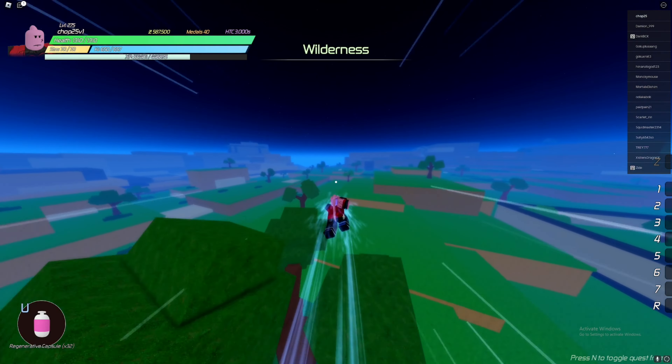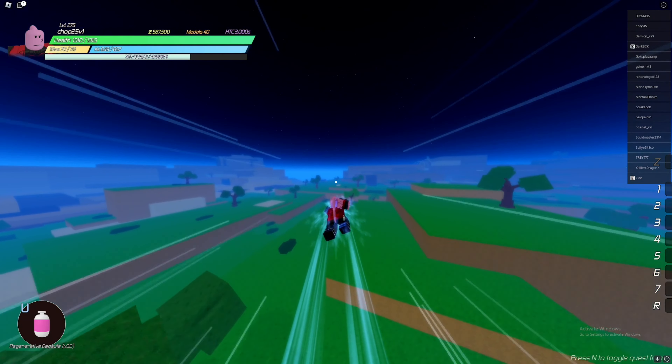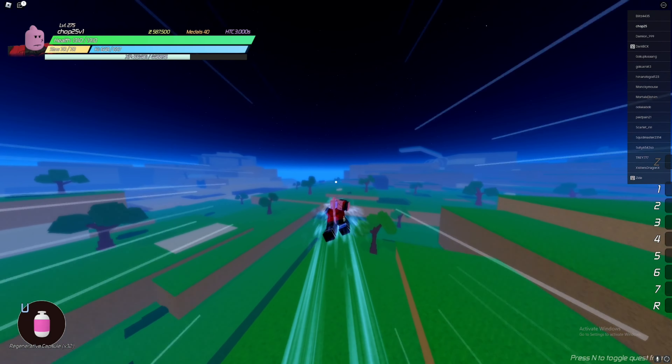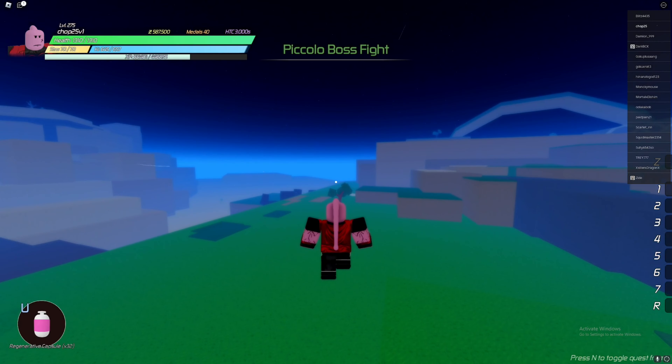It is a move that you get from Piccolo specifically. If you want to know where Piccolo is, come to Central City, right there by the Crane School, then take a left from the Crane School — if you're facing the doorway, go in this direction. This is where Piccolo spawns.